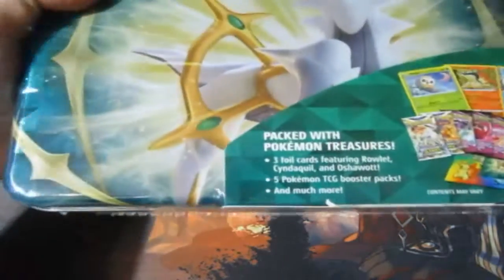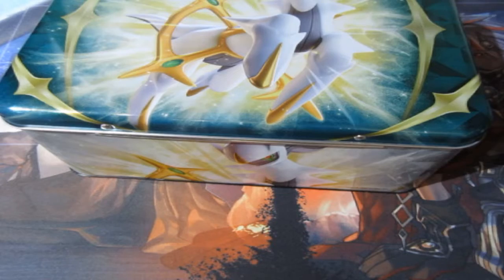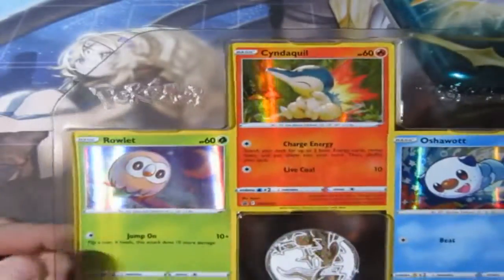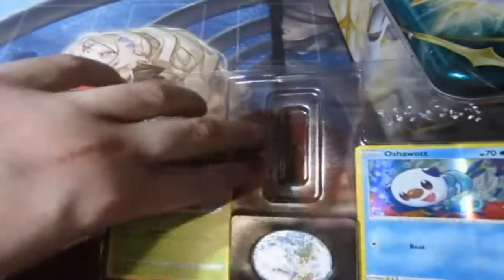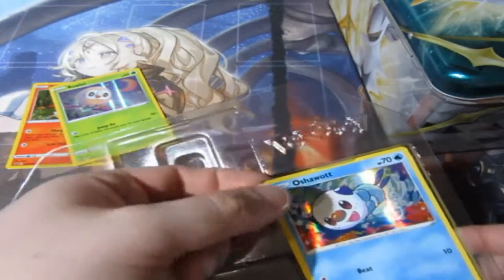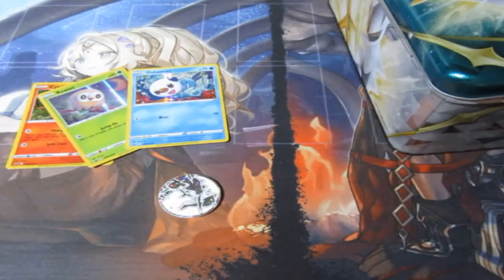But today we are opening up the Arceus tin. Right here, ladies and gentlemen — amazing cards as always in here. Looking forward to opening this one, because instantly you get yourself a beautiful Arceus coin right there. It is glistening. We get a Rowlet, a Cyndaquil and an Oshawott — the starters of Pokemon Legends Arceus. I do wish they'd do another Legends game, maybe a Celebi one or something completely different, maybe the Black and White ones.